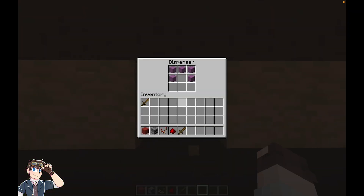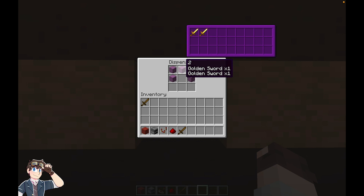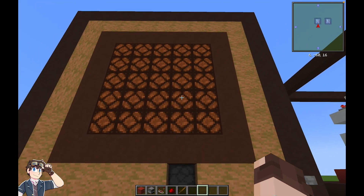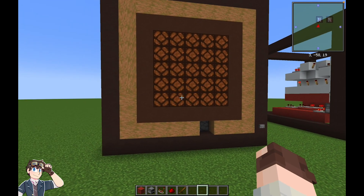If we break this block and have a look in the dispenser with the shulker boxes, we can see that we have shulker boxes for numbers 1, 2, 3, 4, and 6, but none for number 5, which means that this is the number that we should see on the display. Let's go take a look at the redstone and see what's causing the issue for numbers 2 and 5.